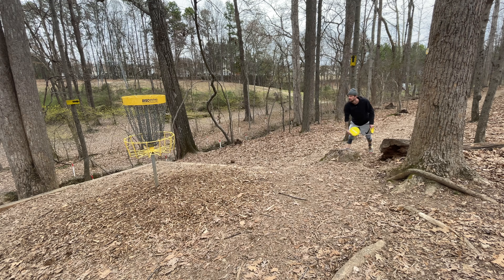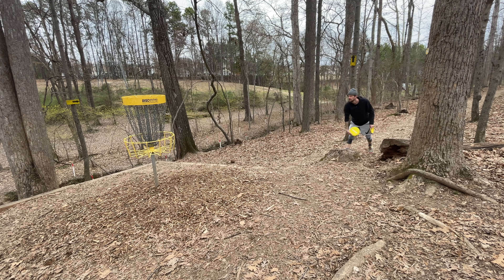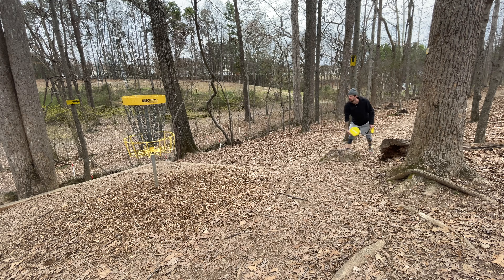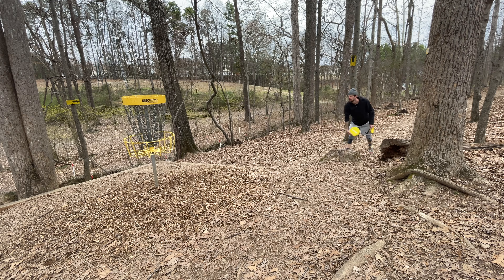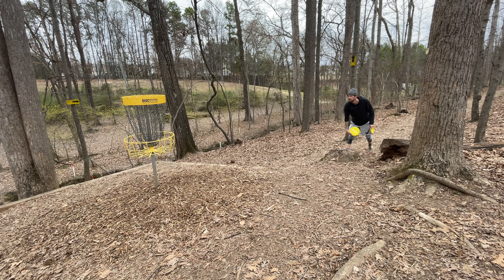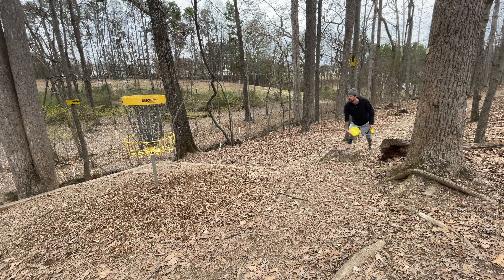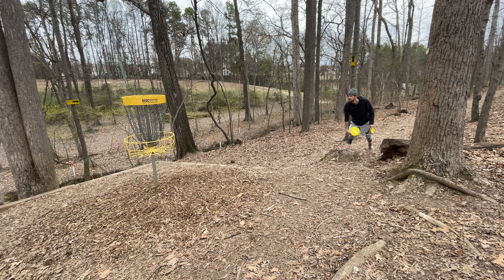I just played a round with my buddy right before this — that was my first time ever playing out here. One thing I noticed is there's a lot of out of bounds, so the goal is to stay in bounds. That means I'll take a par instead of a birdie. Hole one here, I'm just gonna throw this Opto Keystone as straight as I can. It's actually kind of windy out here so this will hold up better. There's a hill on the back side that rolls down to OB, so I'd rather get a par than a bogey going for the birdie. I want to ideally land on this flat part and end up in a good spot to maybe even lay up.